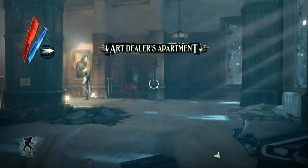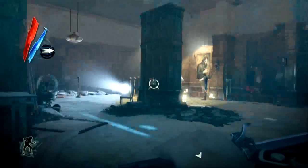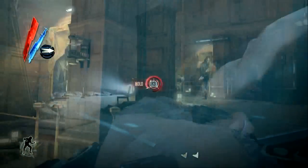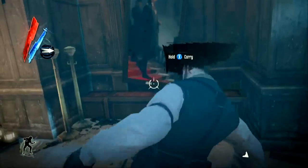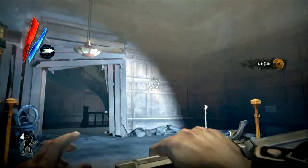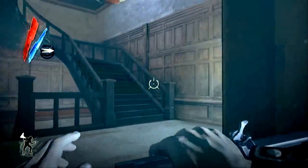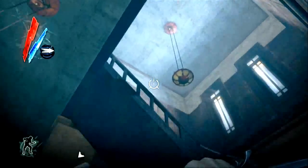Actually there are three in this next one. We're in the art dealer's apartment in the Pendleton Brothers mission. If you enter through the second floor balcony there are two thugs — they're talking right in front of the painting. Take them out and grab it.